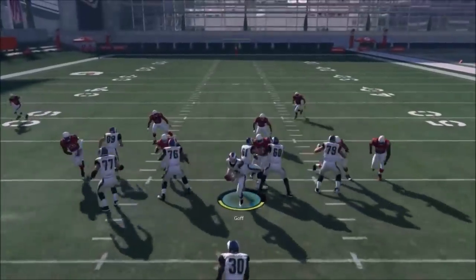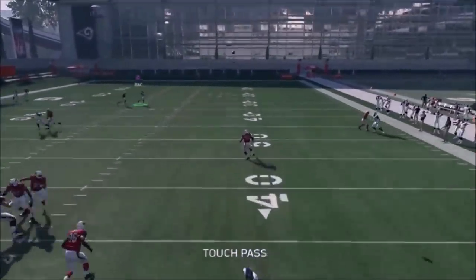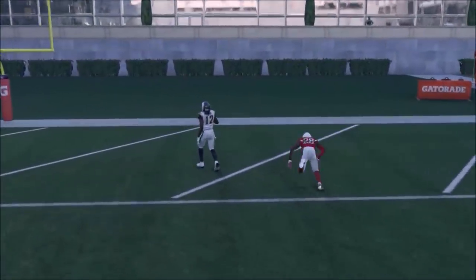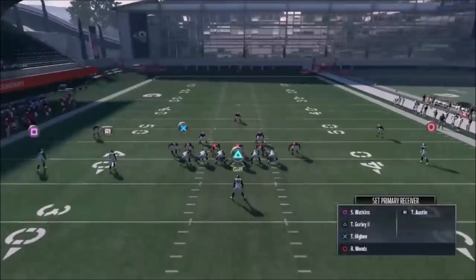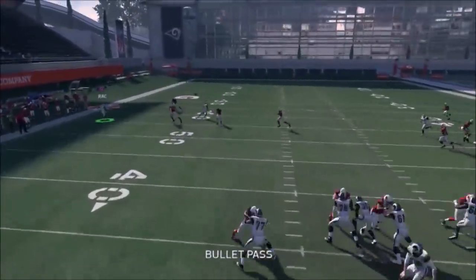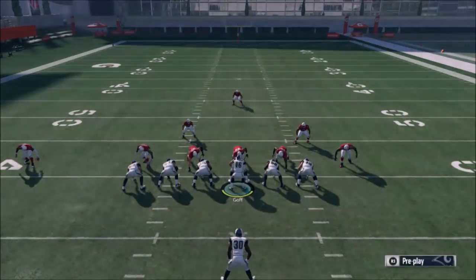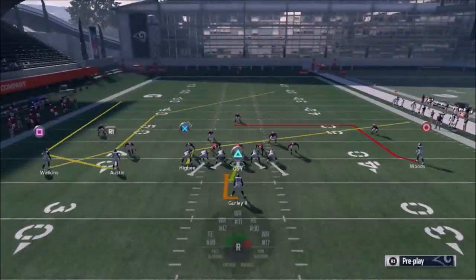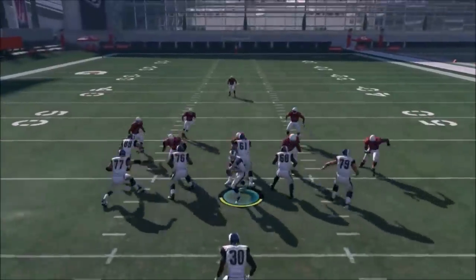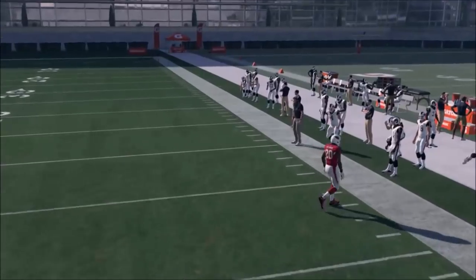A lot of really good options here, a lot of really good routes. This is a play you'd probably run more often — more of a bread-and-butter play compared to the last one, which is really just a cover four beater. You can run this pretty consistently. Austin keeps beating outside as the defender pulls up inside. It's just a more versatile, reliable play overall.